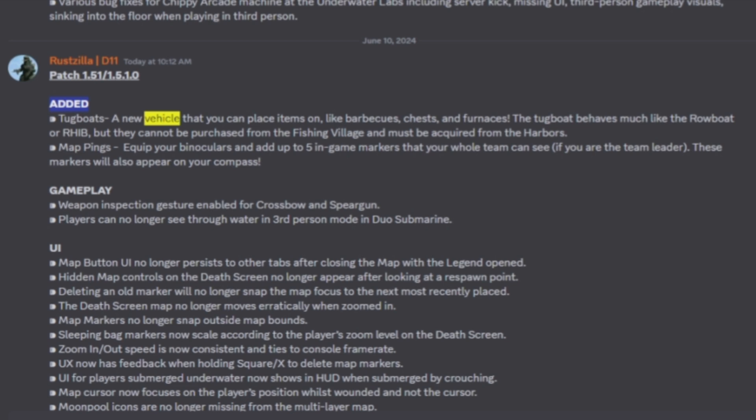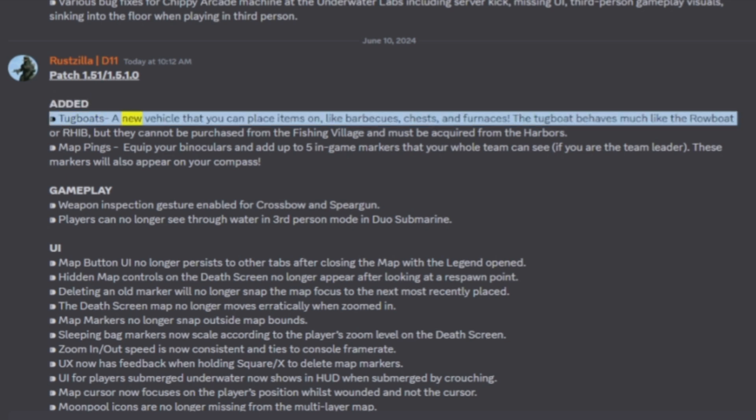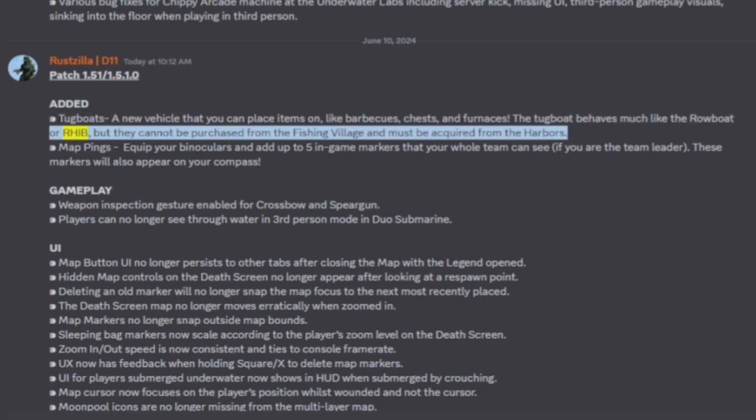I figured I'd go ahead and tell you what the most important stuff is, and then have the computer read the rest so I can edit the video and get it to you quicker. Anyway: tugboats — a new vehicle that you can place items on, like barbecues, chests, and furnaces. The tugboat behaves much like the rowboat or RHIB, but they cannot be purchased from the fishing village and must be acquired from the harbors.